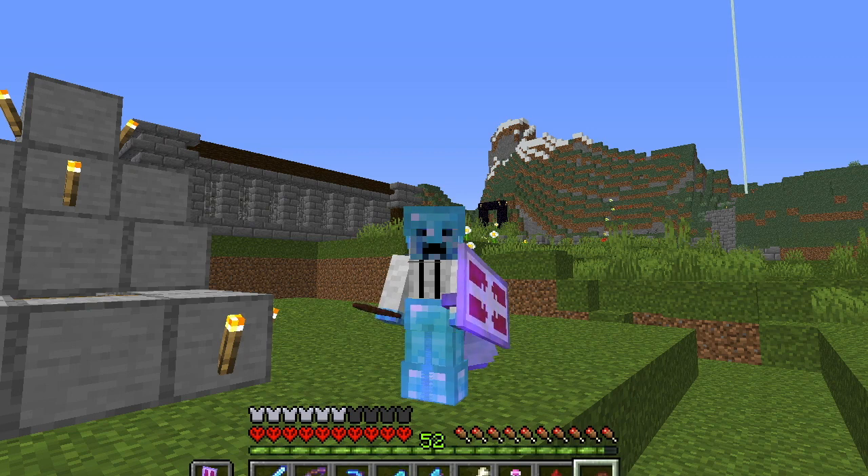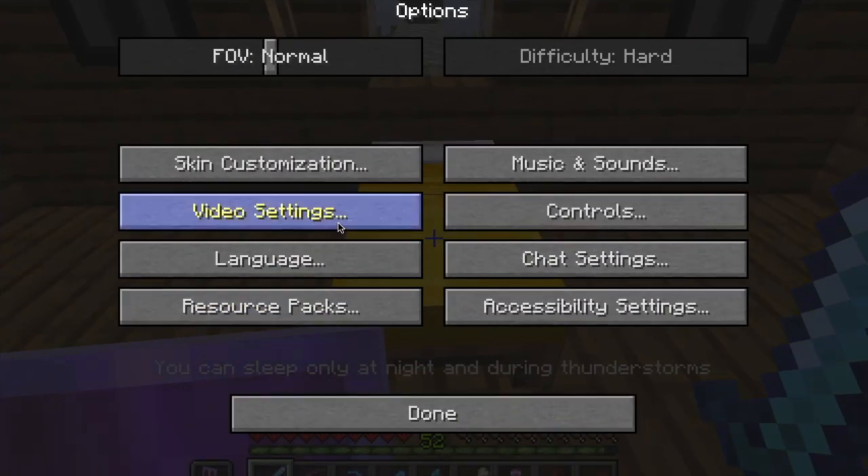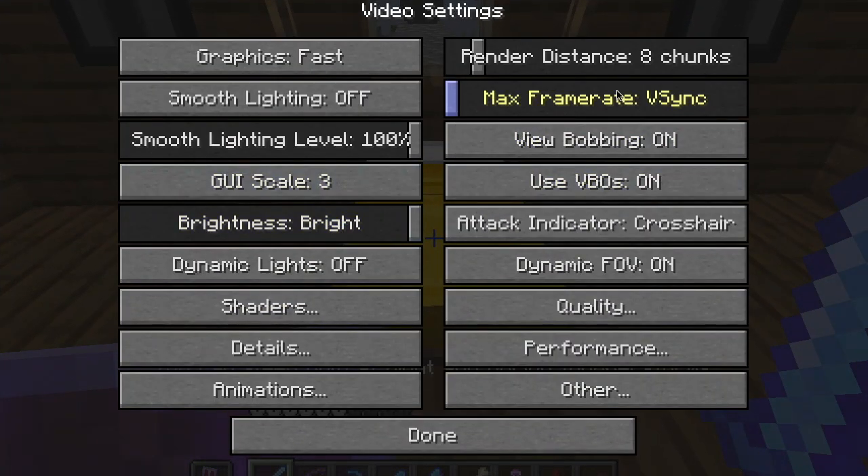Good morning Minecraft Gamers and welcome back to another exciting episode of Fun with Flapjack Hardcore Minecraft. In today's episode I'm going to focus mainly on just one issue that I've had in my gameplay, and that has been that my max frame rate setting in my Optifine options had been mixed up and messed up.